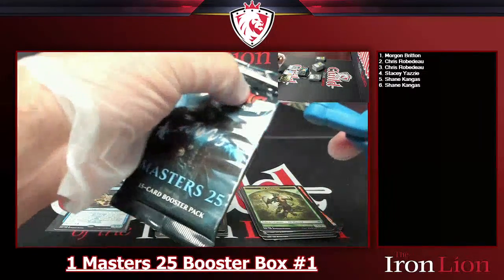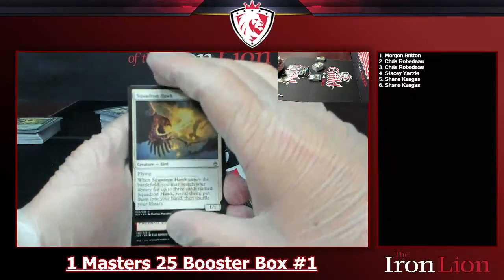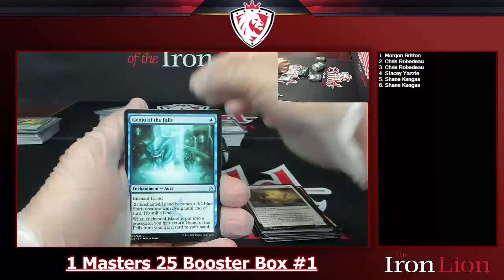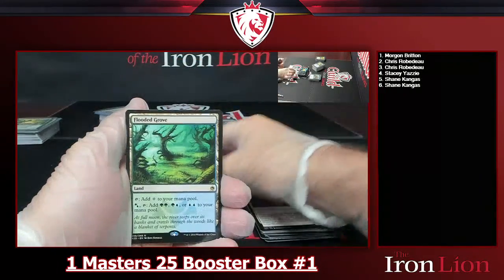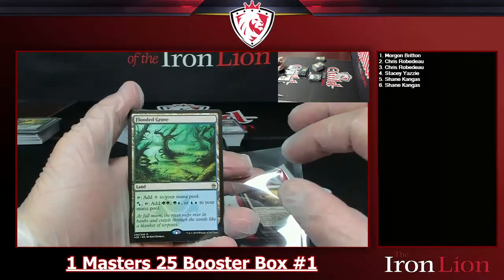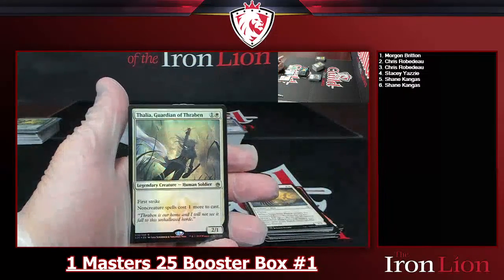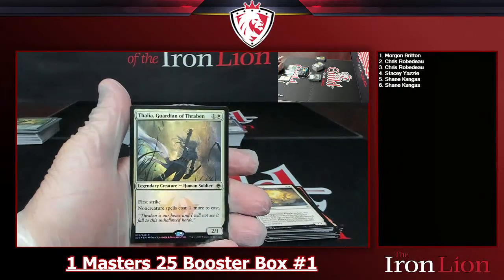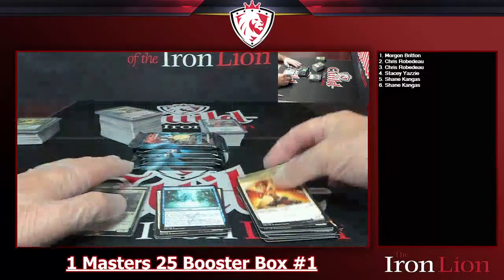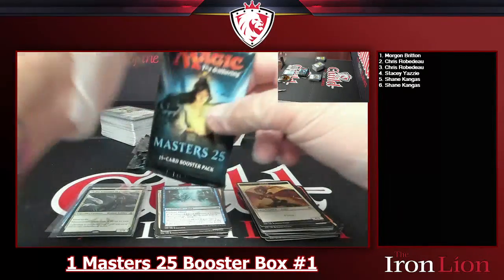Moving on — let's go Jace, give me a Jace! Skipping through commons — Watch Wolf, Urbis Protector, Genju of the Falls. Into a Flooded Grove — tap to add colorless, or pay a green or blue and tap to add green-green, green-blue, or blue-blue to your mana pool. Then a Thalia, Guardian of Thraben foil — two-drop white, 2/1 human soldier with first strike, non-creature spells cost one more to cast. Control hater! And an angel token. That's sweet — foil Thalia, Guardian of Thraben.